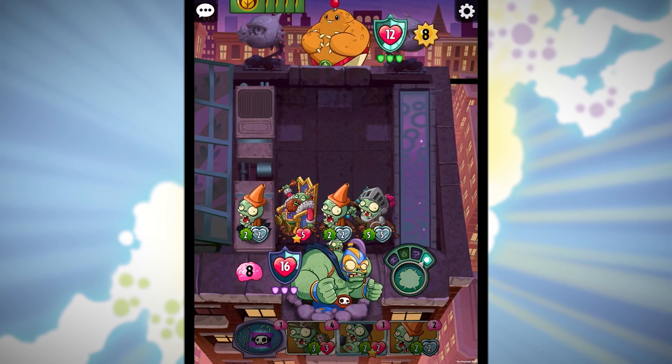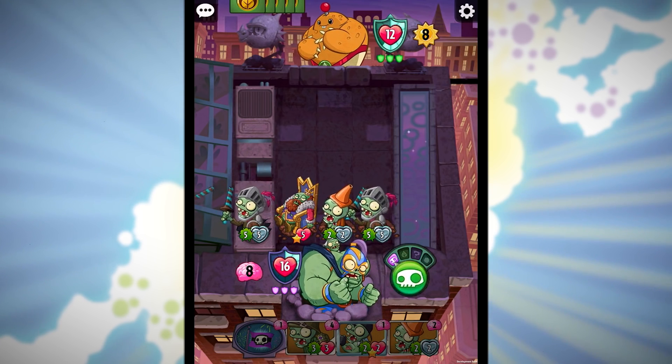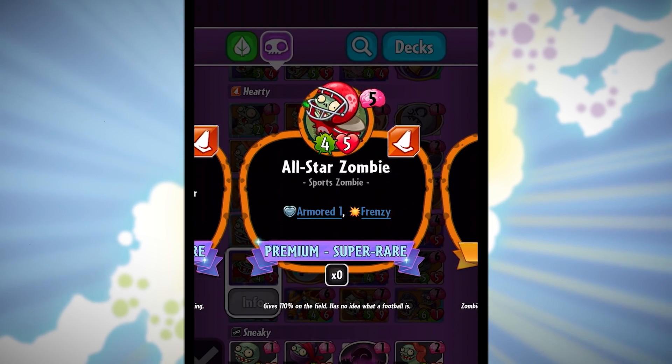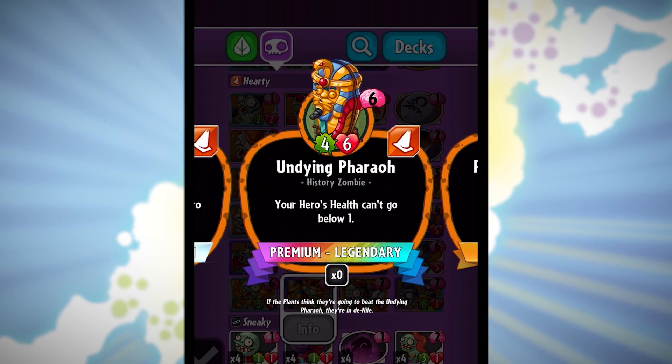Zombie King can promote your humble Coneheads into more Knights of the Living Dead. All-Star Zombie has Frenzy, so Plants in his way don't even slow him down. And once you have Undying Pharaoh, you literally can't be defeated unless the Plants can take the Pharaoh down first.